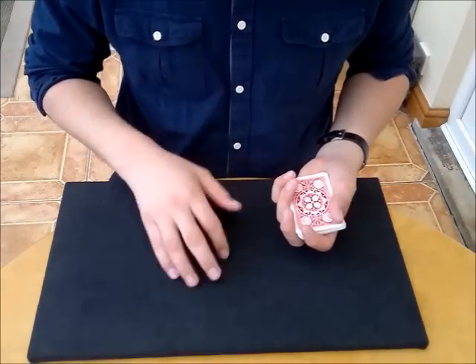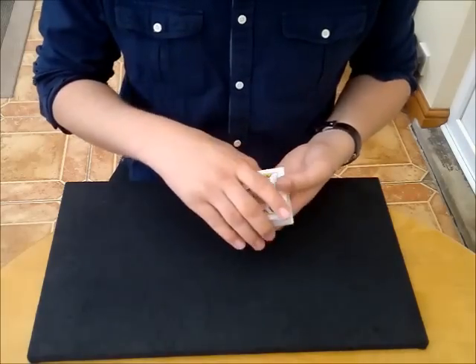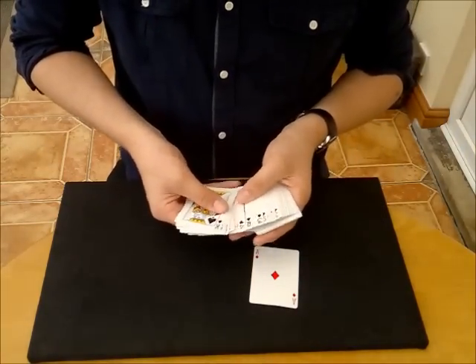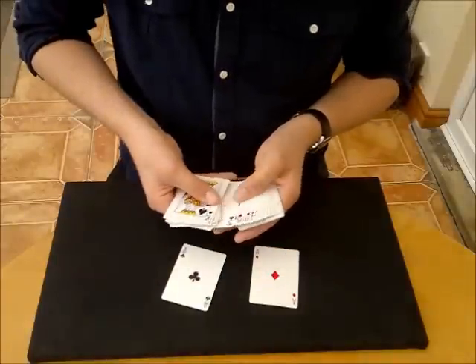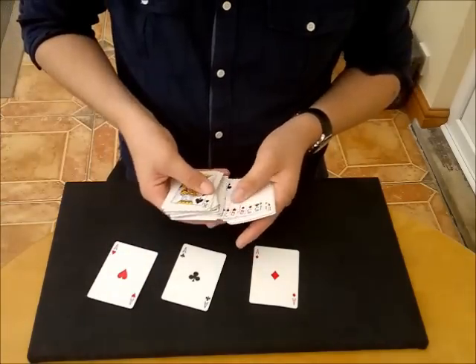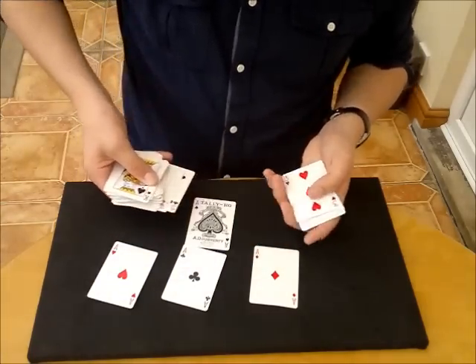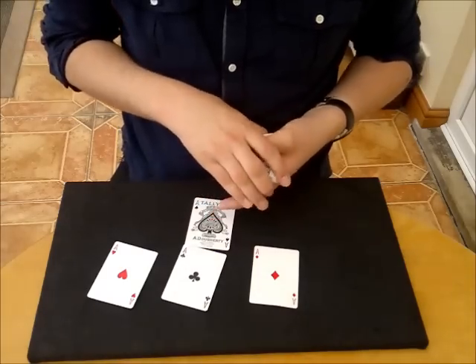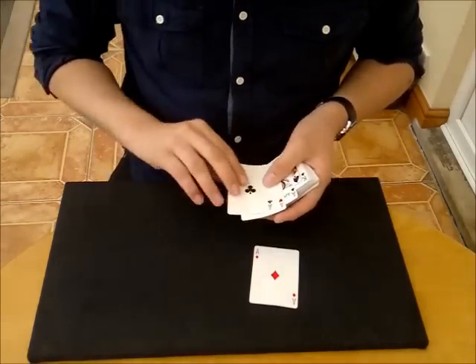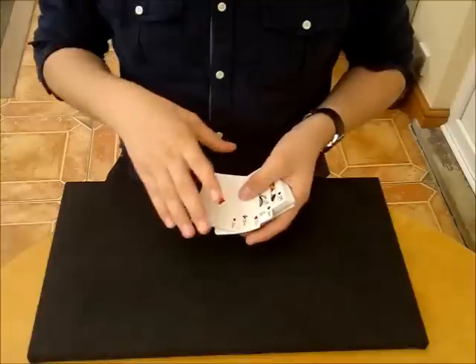Most card players have a favorite four of a kind, and most card players like to use the four aces. So the ace of diamonds, the second member of the family, is the ace of clubs. We've got the ace of hearts, and then last but not least, the one that everybody knows — the most famous — is the ace of spades. Now if we take this famous deck and take them all together, they become a little bit mischievous.